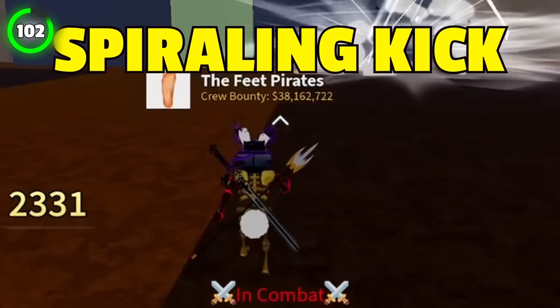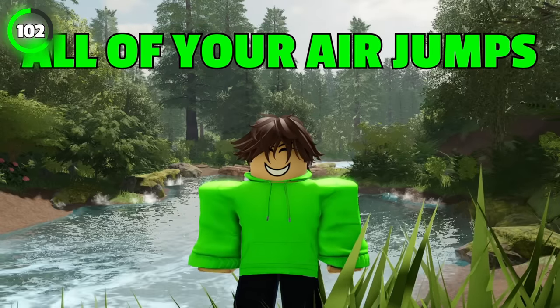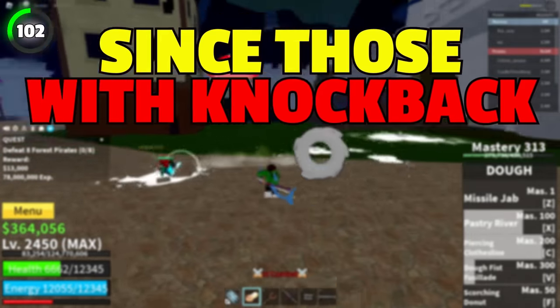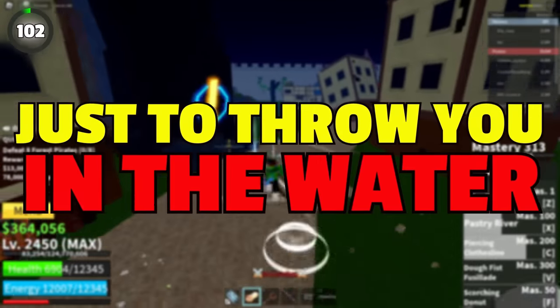Leopard's X move, better known as Spiraling Kick, regenerates all of your air jumps. Now just jump over your enemies during the raid, since those with knockback tend to hit at a certain angle just to throw you in the water.